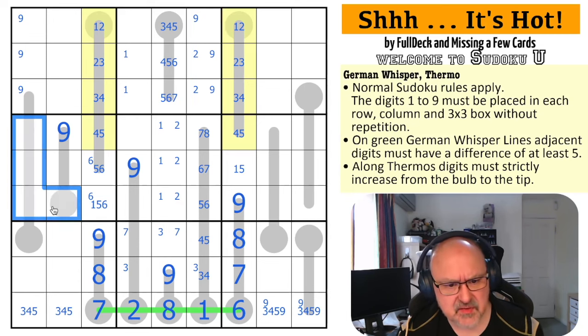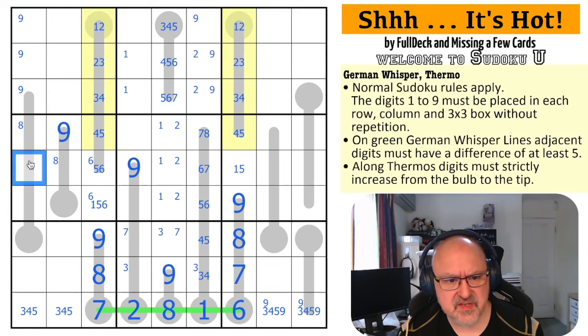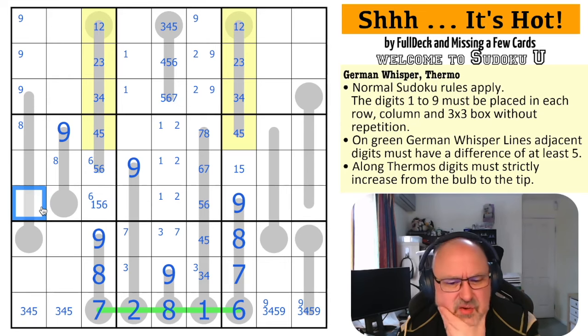Eight in this box is in one of those two, because if it was further down there'd be something between the eight and the nine. I can't place it in those positions. Seven is also in here, and all I know is seven can't be there.